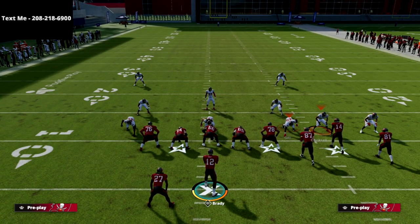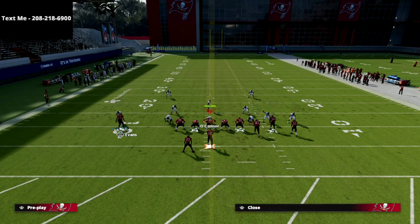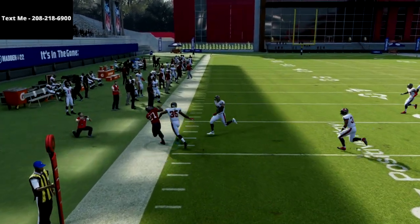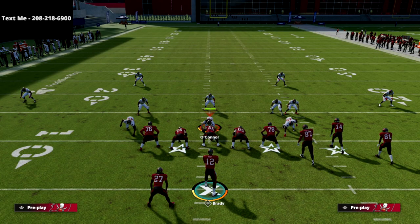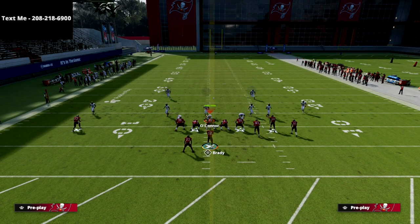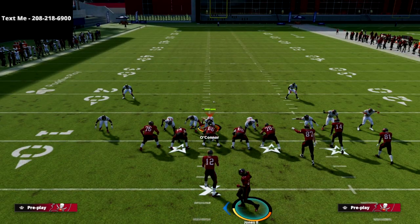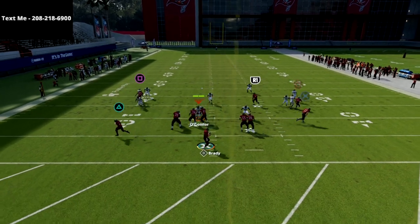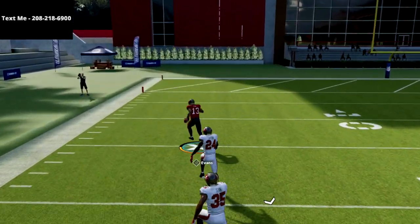Another thing I've started doing more recently — because of how good compression is — is to bring this receiver in with motion. When you run the same concept, the flat gets pulled in just a little bit more, giving more space outside. This forces the defense to protect against a lot of different things. You can run a wheel-streak concept and glitch cover 3 right out. Basically, as soon as you motion this receiver in, they can't run cover 3 — just wheel the running back, streak that guy, pass-lead left, and it's a touchdown.